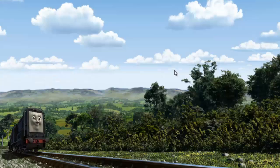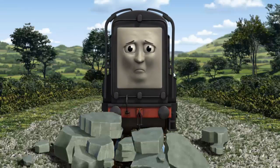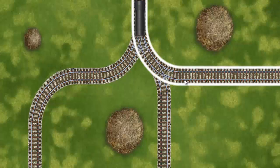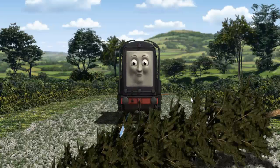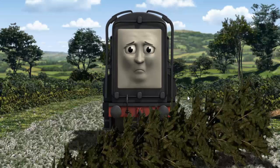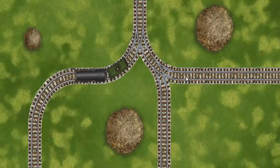Diesel went through the countryside. Suddenly, the tracks were blocked. Diesel had to stop. He needed to go a different way. Show Diesel the track that goes nearest to the smallest haystack. Diesel was on the wrong track. He would have to go another way. Find the track that goes nearest to the smallest haystack.